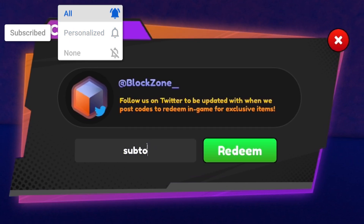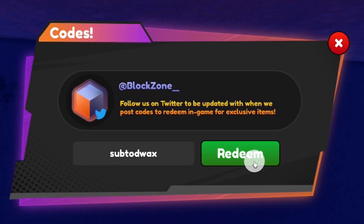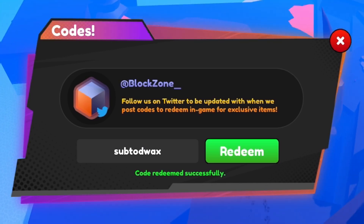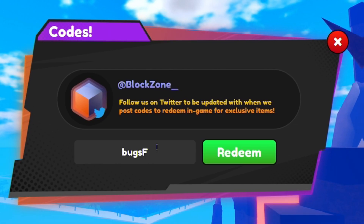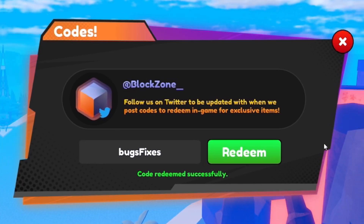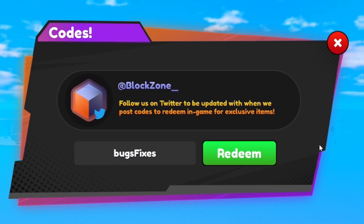Redeem the code SUB TO DWACS — I'm not too sure if capitals matter in this game, but I'll redeem them with capitals just in case. After that, redeem the code BUGSFIXES. This one will give us 1 stat boost and 3 shiny rocks, which is a really, really nice code. Stat boosts are extremely overpowered, so redeem that one.